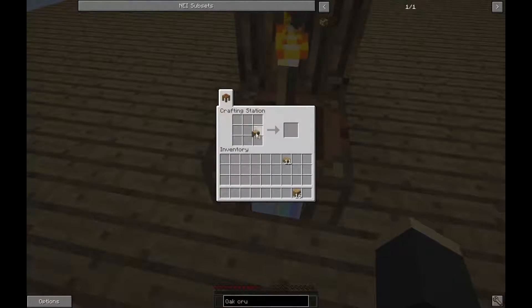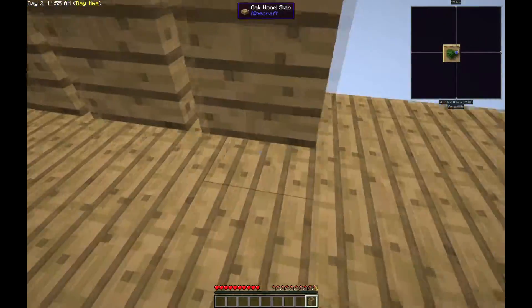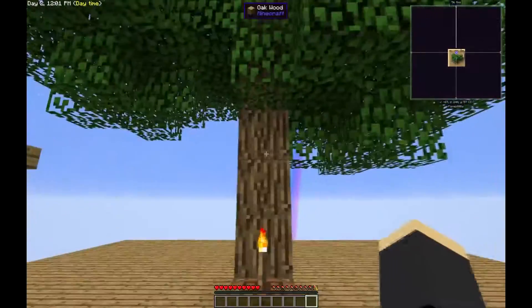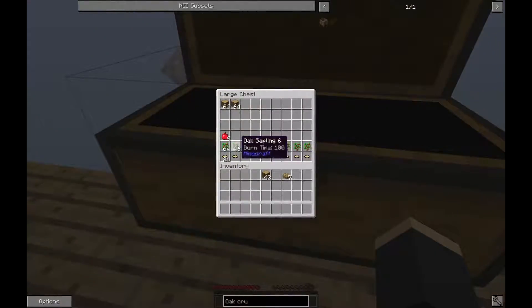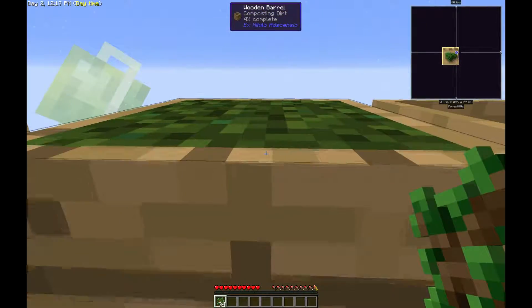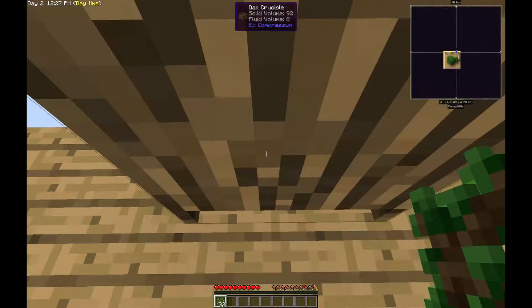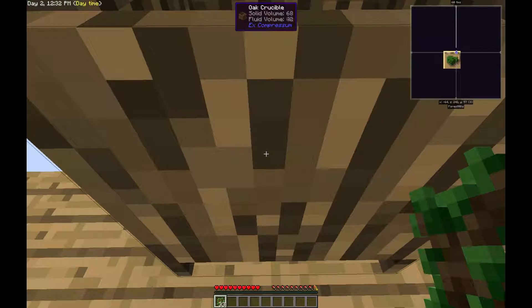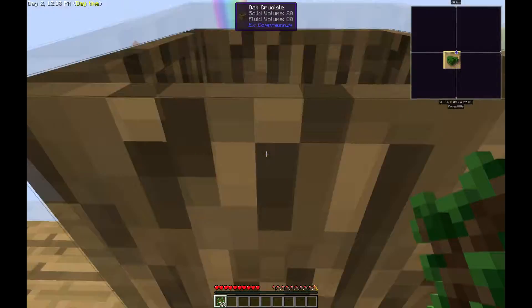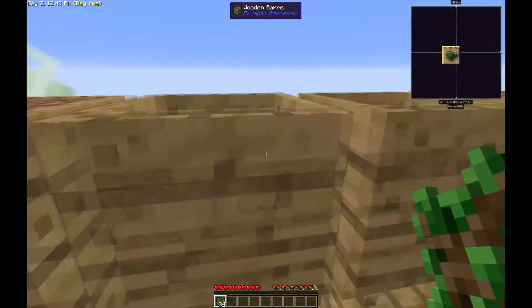We're going to make some more wooden barrels. Now, remember I said saplings were very important here in Sky Factory? Well, if we take some saplings and put them into a wooden barrel, we will get dirt. But if you put them into a crucible, notice that it says solid volume and fluid volume — we're making water. We are making water out of leaves and saplings. Pretty nifty.